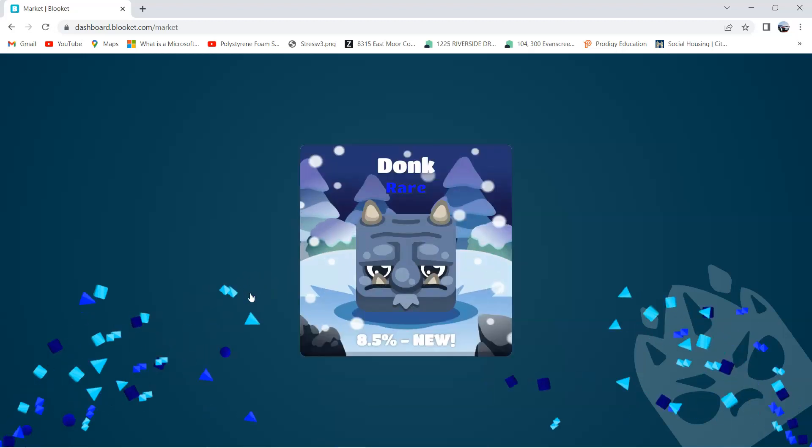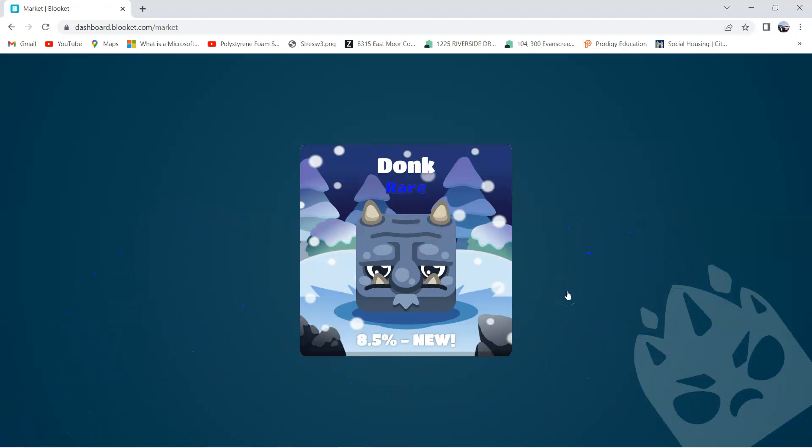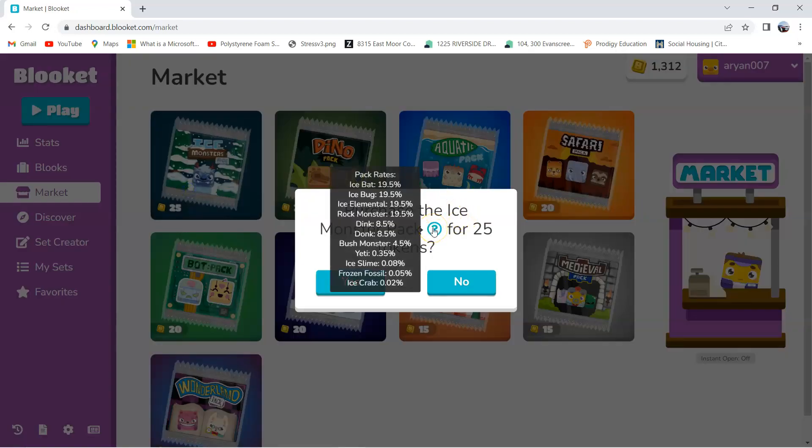But for now, let's just unbox one time. And we got a Donk — that's a rare thing, it has an 8.5% chance. Let me show you the others. Here are Blukit's chances for the Ice Monster Pack. Here are the uncommons: the Ice Bat, the Ice Bug, the Ice Elemental, and the Rock Monster are all uncommons. You have a 19.5% chance of getting each of them separately.